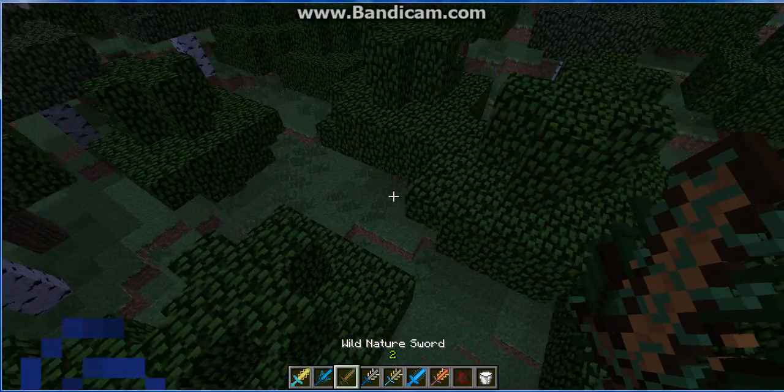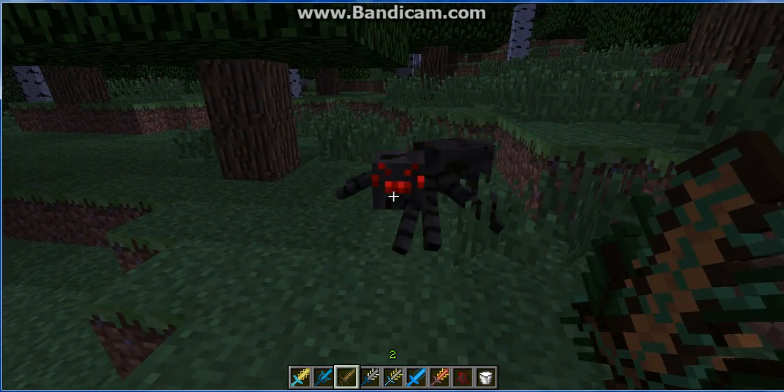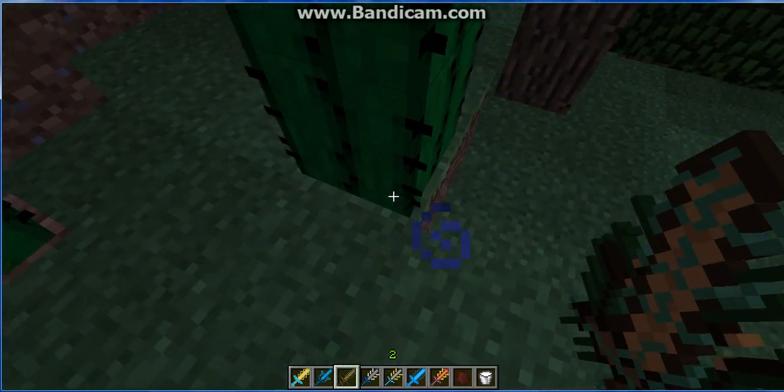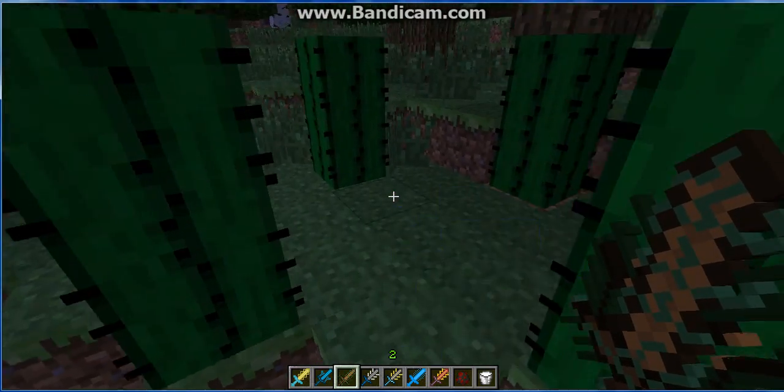Next we have the Wild Nature Sword. It takes three hits to kill. And if you right-click it, it spawns cactuses around you — and somehow they're on grass, which I don't understand, but whatever.